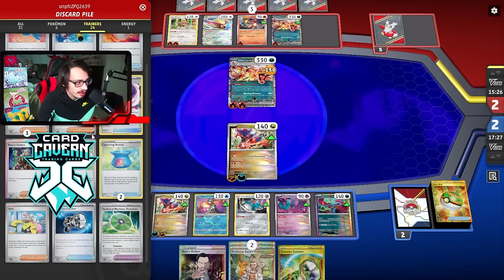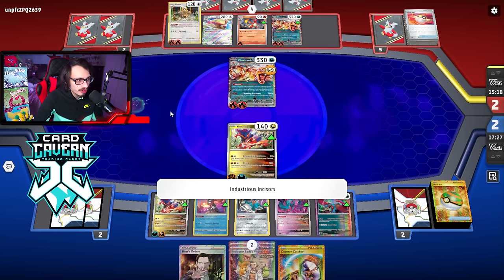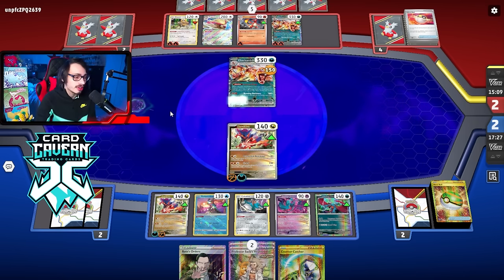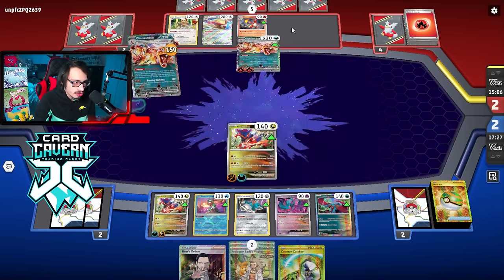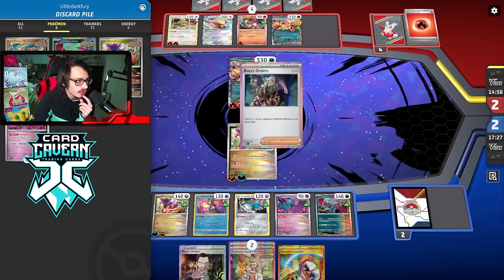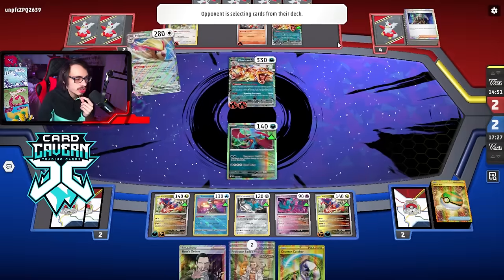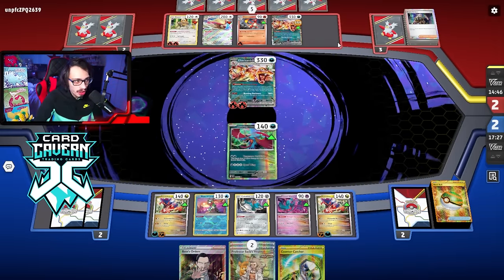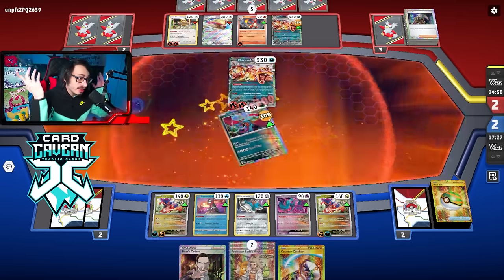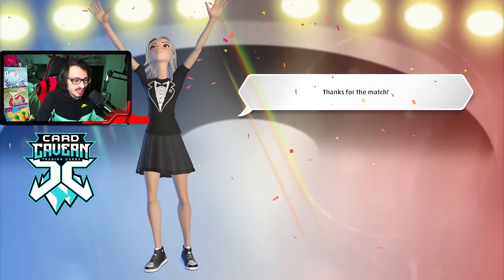I basically have to hope they don't Boss this turn, but they obviously do and I lose. Koraidon just can't do enough damage unfortunately. They can retreat into another Charizard too. Nothing I can do — we basically have no way to win. I'm literally just short on the Charizard KO. That's the dub for them. They Turbo'd — I think I should have won Koraidon instead of Moon that other turn. But I didn't expect Turbo — there's nothing I can do about that.